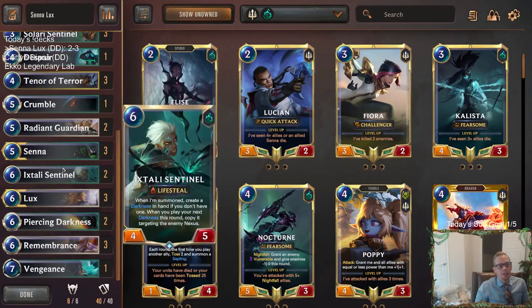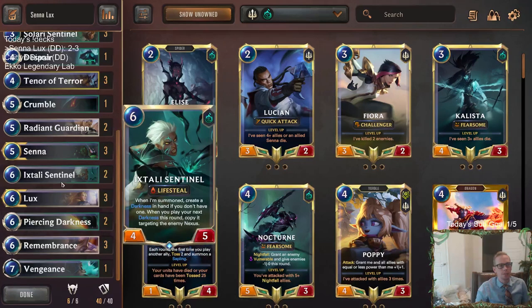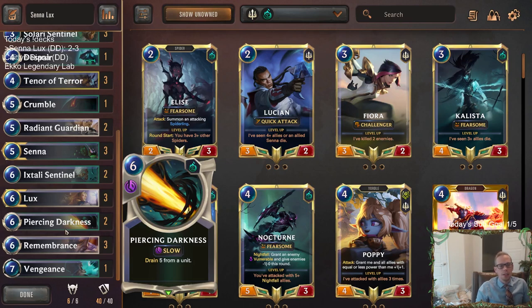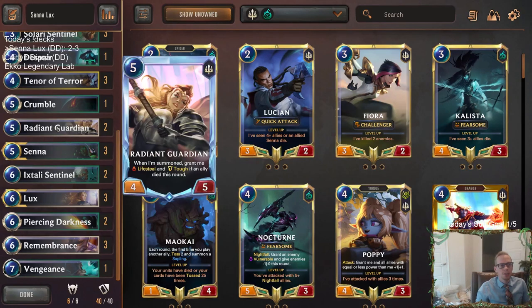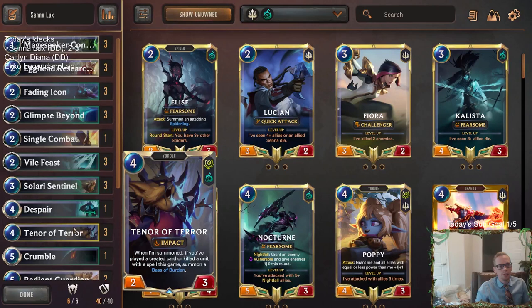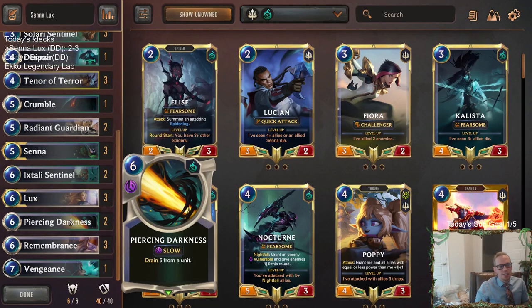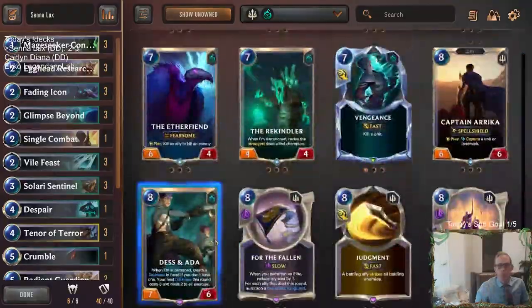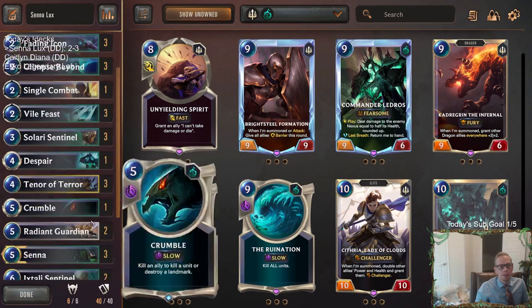The issue with Senna and Lux together is that your two champions cost five and six, and then your best other cards — Radiant Guardian and Ixtali Sentinel — also cost five and six. And with Lux you want even more sixes. That makes this champion pairing really difficult. You could just play a much lower curve with no Radiant Guardian and no Sentinel, and maybe that's the way to go — just play more twos and threes. Or maybe more Ruination, which could have been nice against Gangplank Sejuani and Poppy-style decks.